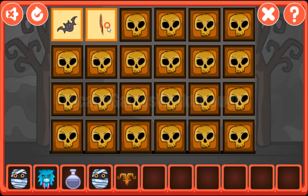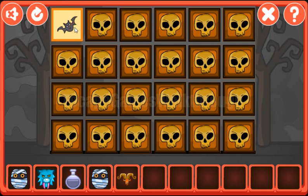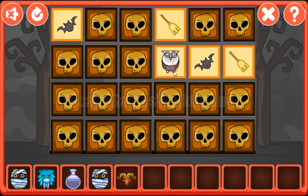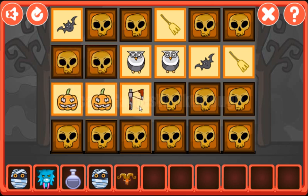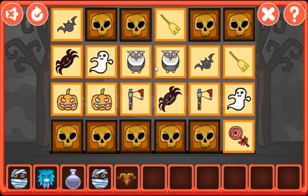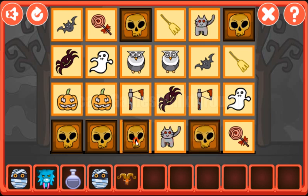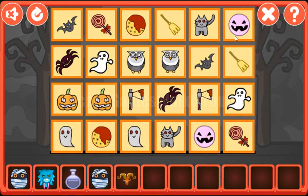Now let's play this memory game. We have bat, candy, moon, broom, cat. It's a bat, not a cat. The broom was here, then we have a bat, an owl, two owls, ghost, spider, pumpkin, and pumpkin. Axe and the spider. Axe, spider, the ghost. Then we have candy, this smile, cat — we have cat here. Another ghost, this cookie, ghost, and the smile.